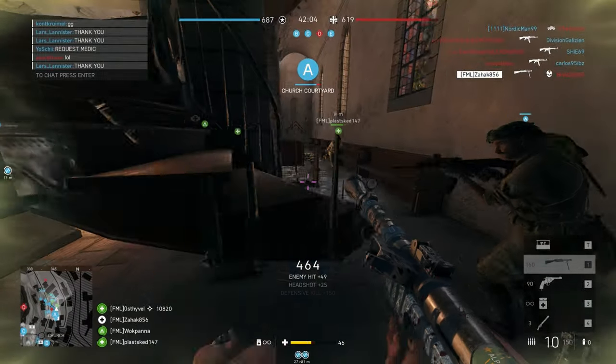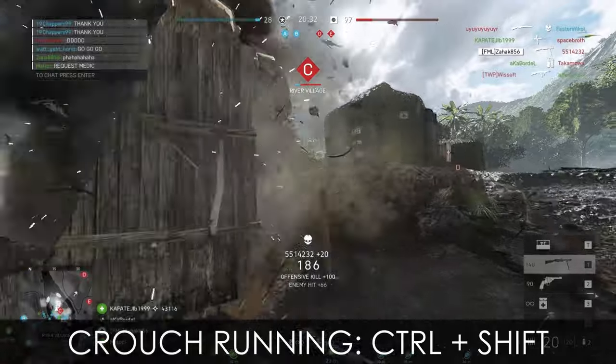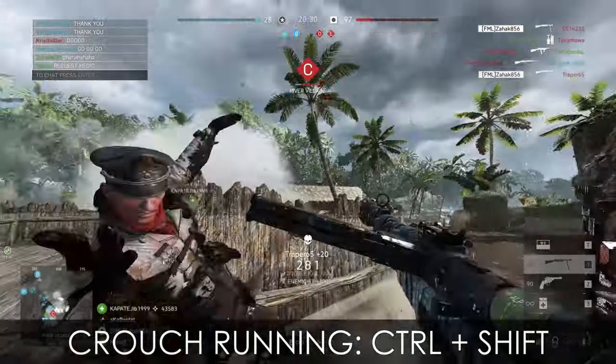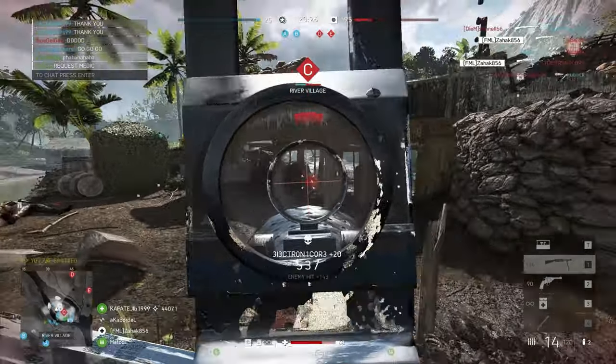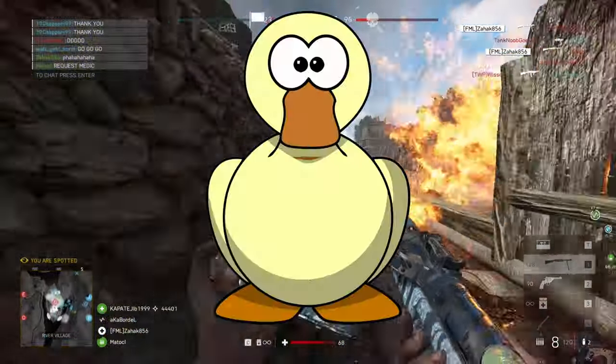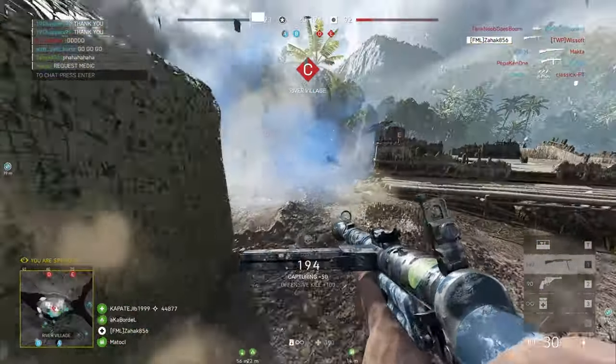The second movement is crouch running. Put your pinky finger on both the crouch key and run key and you run slightly slower but in a crouch position, making much less noise than actual running while also keeping you safe. Using all movement to its full potential is key to mastering Battlefield 5.